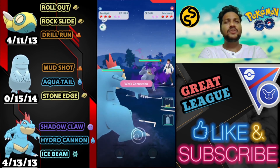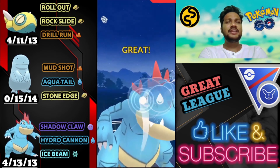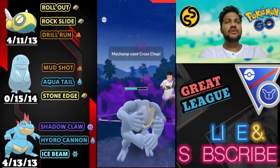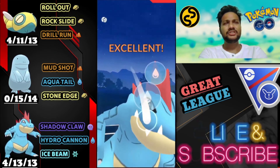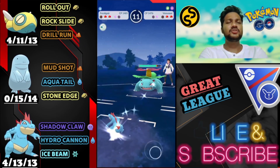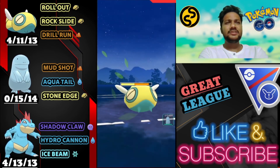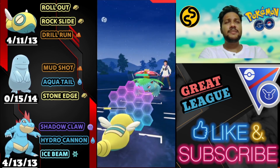Moving on to this one — Feraligatr versus Shadow Machamp. Let's go for the Hydro Cannon directly. Feraligatr is really great. The opponent just used a shield, I'm gonna use shield as well because Shadow Machamp's Cross Chop would knock out my Feraligatr if I don't shield. Let's go for another Hydro Cannon. He doesn't use shield — great, we got the lead advantage. He has Venusaur at the back, so let's bring out Dudunsparce. We have to take out Venusaur otherwise it'll be tough. Venusaur is a Poison type Pokemon so that's why drill run.